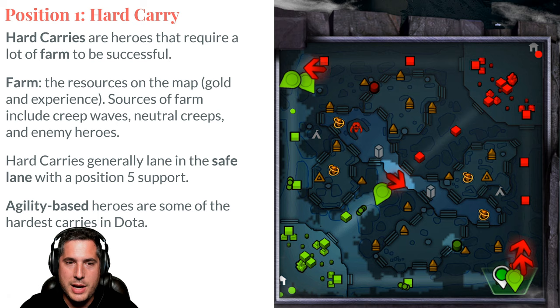The way you pull that farm out is from last hitting creep waves, last hitting neutral creeps, and getting kills on heroes. It is very important that you understand you generally want to get as much farm as possible as a position 1 carry.